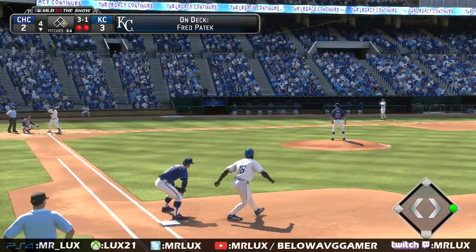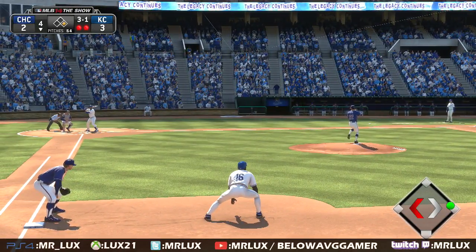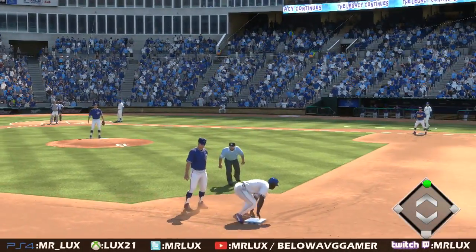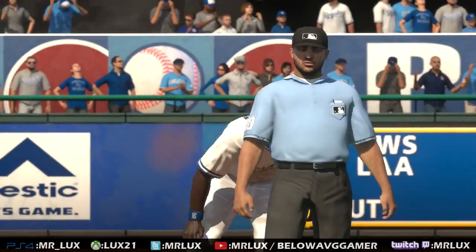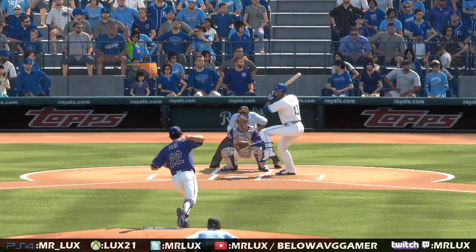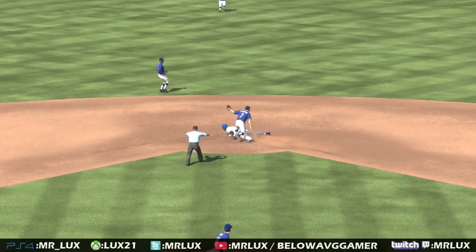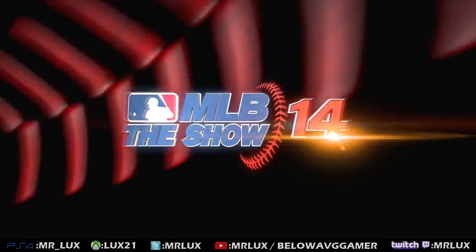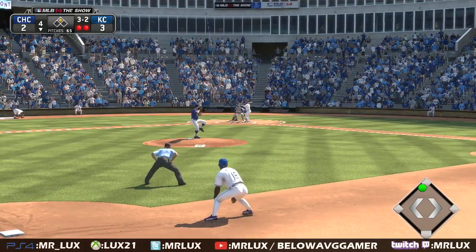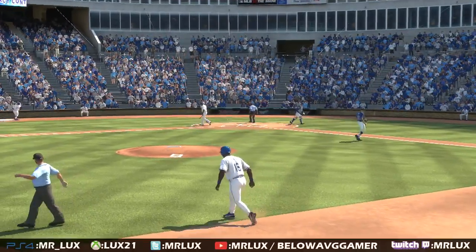I think he might be — guys worry so much about the stolen base, they don't realize that meanwhile the throw down to second is not in time and it's a stolen base. Yeah, and with two away maybe a chance to get a second run home here in the inning. He picks a good pitch to run on and he's in safely at second. And he struck him out — his seventh of the ball game — and that ends the inning.